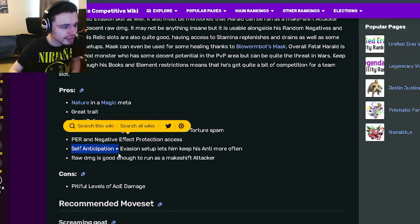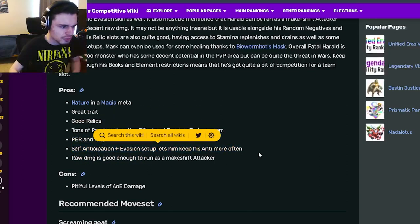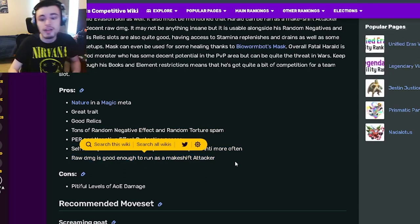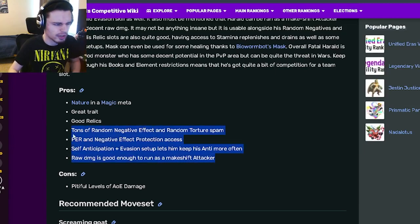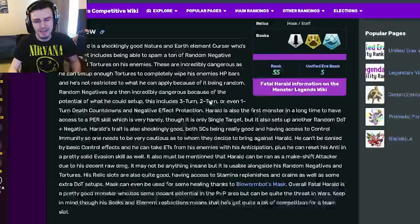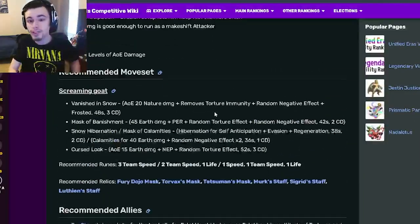He also has self-anticipation and evasion, which is great, and his raw damage is good enough to run as a makeshift attacker, which is kind of crazy. But you are definitely still going to run this monster as a cursor unless you don't have any other attacker. Now let's go on down to the move set.